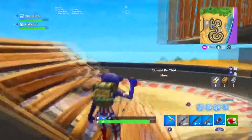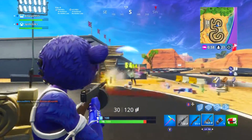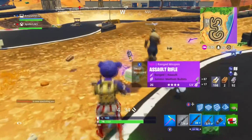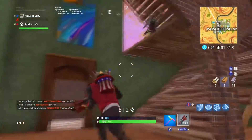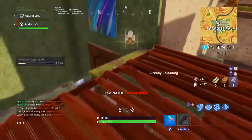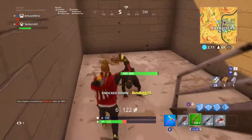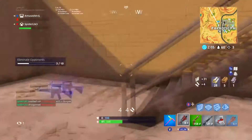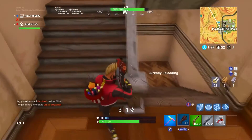One thing I have noticed with these rifts is that they are a lot more prevalent in the newer locations, especially out in the desert and over by Paradise Palms. That's what I spent a lot of my time doing this morning when I was actually looking for these, so a lot of these earlier clips are going to be there. If you are looking north of the tallest building from Paradise Palms towards the Rove over by the billboards, you should see at least one, maybe a couple of rifts.